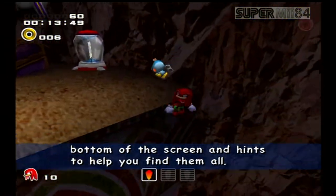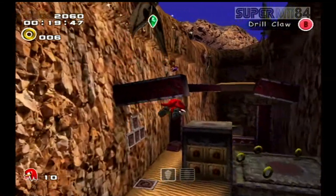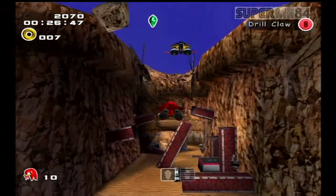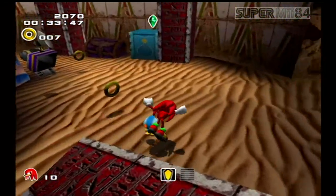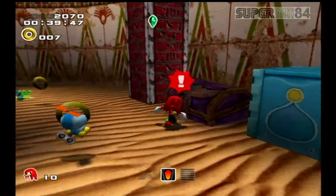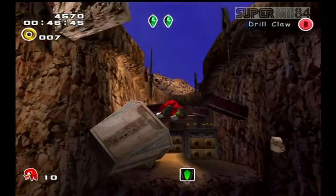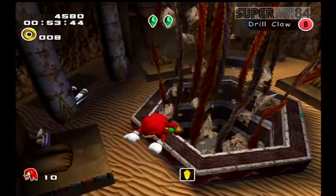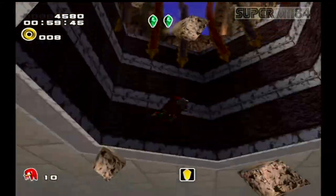We're playing as Knuckles the Echidna. He still has the same gameplay style as in Sonic Adventure — he's a treasure hunter, and you have to find the three pieces of the Master Emerald using the radar. If the radar is green, you're near it; if it's yellow, you're getting closer; and if it's red, it's right there — whether in front of you, behind you, or buried. In this game, the radar is completely butchered. In Sonic Adventure, the radar could detect three Emeralds at once if you were getting close to them. But here the radar only detects one, and I don't understand why they did that. It's like they fixed something that wasn't even broken.